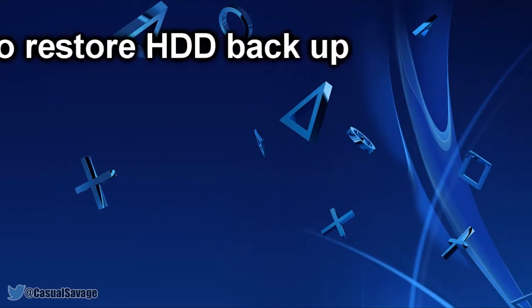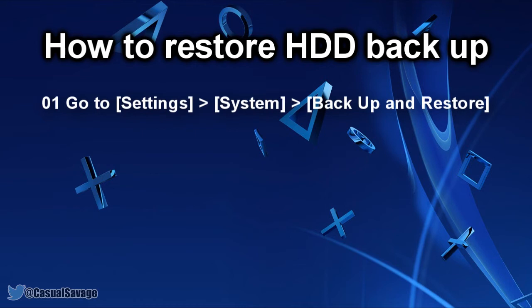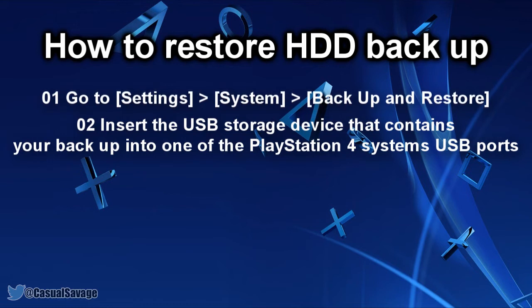Now, how do you restore a hard drive backup on a PlayStation 4? First of all go to Settings, System, Backup and Restore. From there insert the USB storage device that contains your backup into one of the PlayStation 4's USB ports.